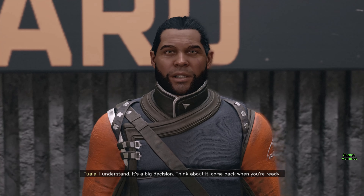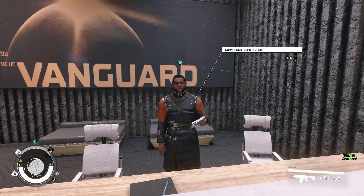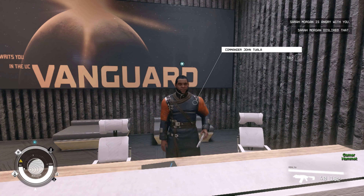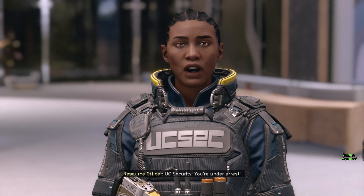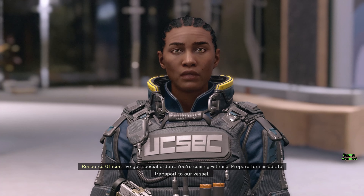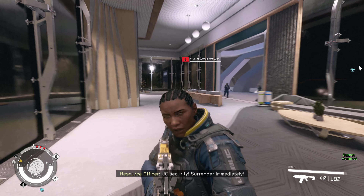I understand — it's a big decision. Think about it, come back when you're ready. What are you doing? Don't be stupid. UC Security, you're under arrest. I've got special orders — you're coming with me. Prepare for immediate transport to our vessel. Have it your way. UC Security, surrender immediately.